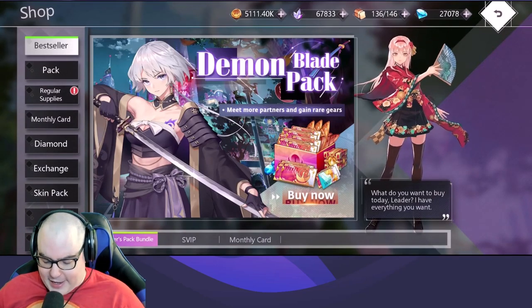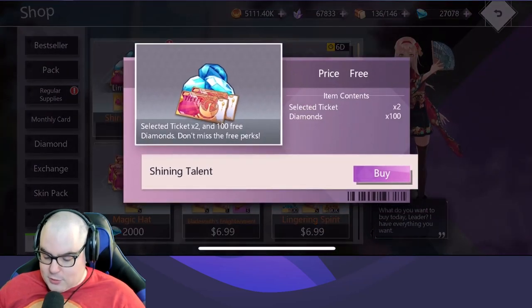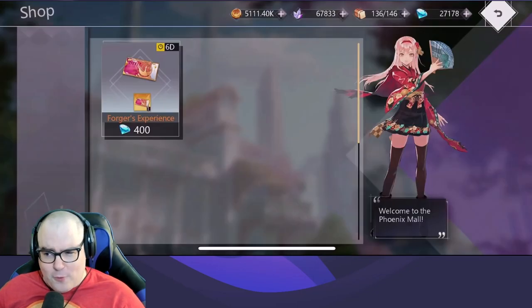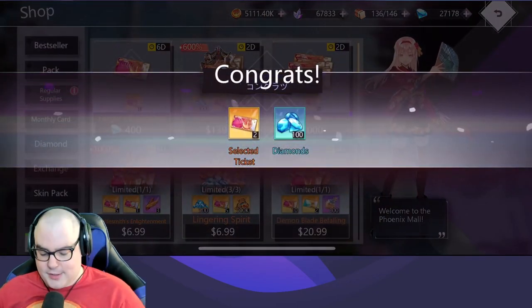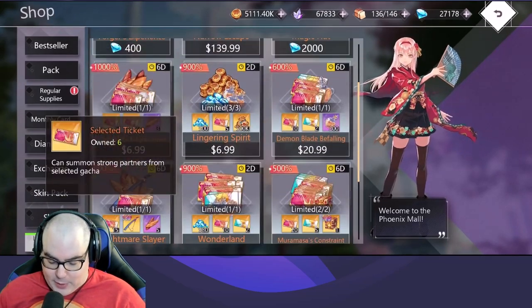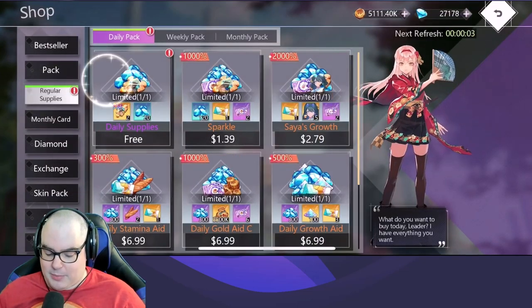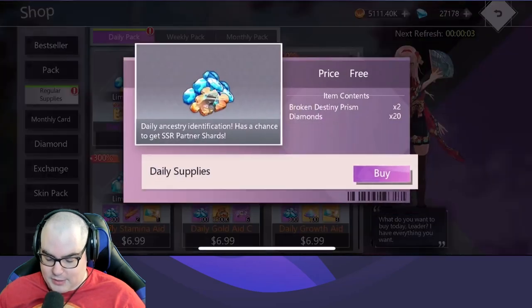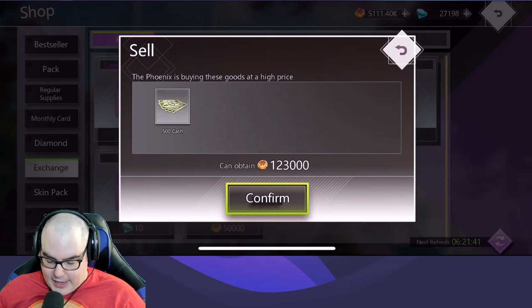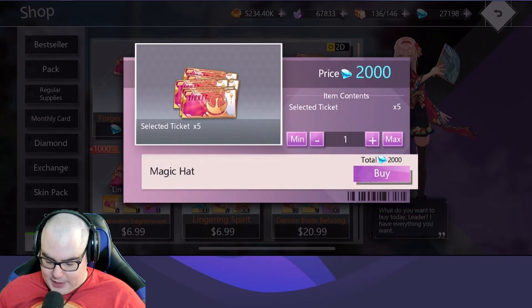Right off the bat, within the first two pulls we do get a guaranteed unit, and I think it is a 40% chance for her. You get that one for free as well, and the packs are not bad to buy, but I have so many gems — some were given to me, but mainly this game just gives you an insane amount of gems. I'm a bit scared, but I'm just going to buy a couple of these.